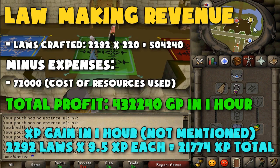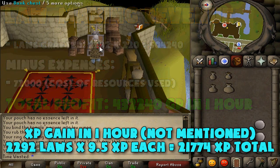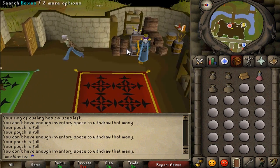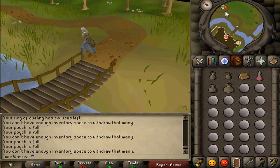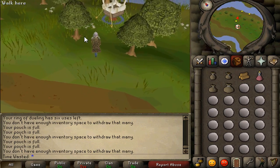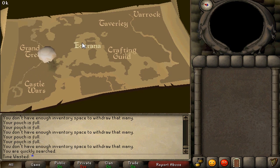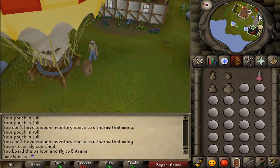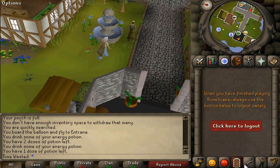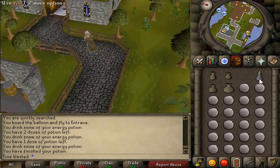432k profit in one hour — just let that sink in. Compared to the 250k to 300k for Nature Runes, that's a pretty big upgrade. I'd give you an approximation of 400k to 450k per hour crafting Law Runes via this method at current prices. Even if there was a rune crafting apocalypse and Laws dropped to 200 GP with Pure Essence at 100 GP, you'd still probably be making 200k-plus per hour. The only downside is it requires 54 Runecrafting, which can be a sting for somebody who doesn't like the skill.